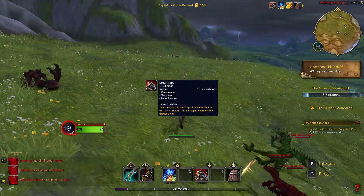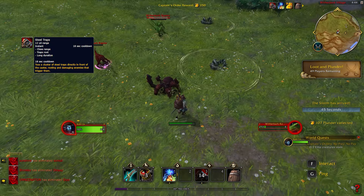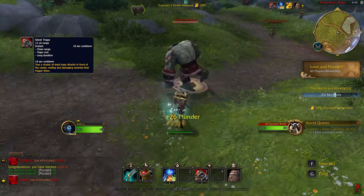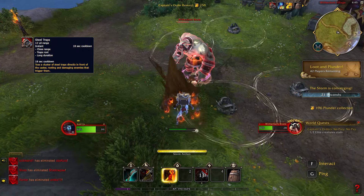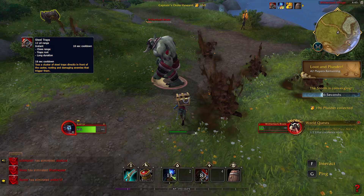Steel Traps lays down 5 large traps in front of you. If your enemies step into them, they'll get damaged and rooted in place. This ability works well with other offensive abilities and creates some crazy combos where you trap your enemy in no man's land. It has an 18 second cooldown.